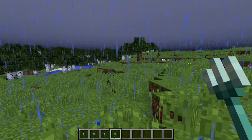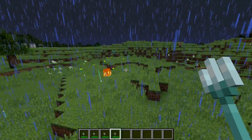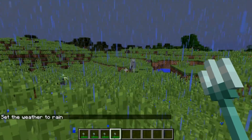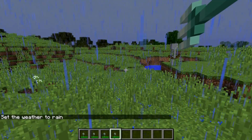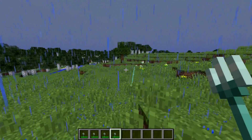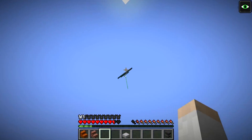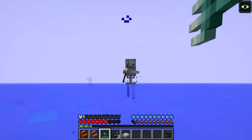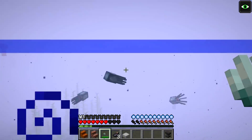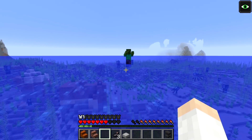The Channeling effect only works when aiming at a mob or entity - throwing it at the ground does nothing, and it has to be thunderstorming, not just raining. You can combine all the enchantments on one Trident, allowing a stun attack with the Trident coming right back to you while moving super fast underwater. This is a big deal for combat and PvP.